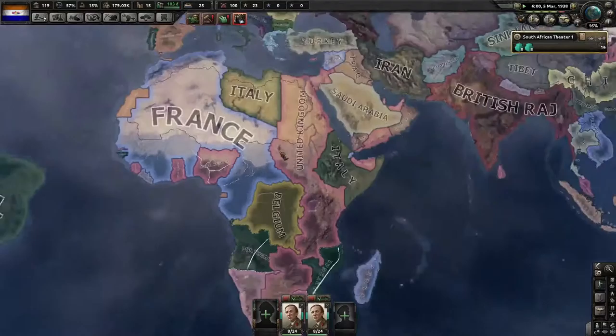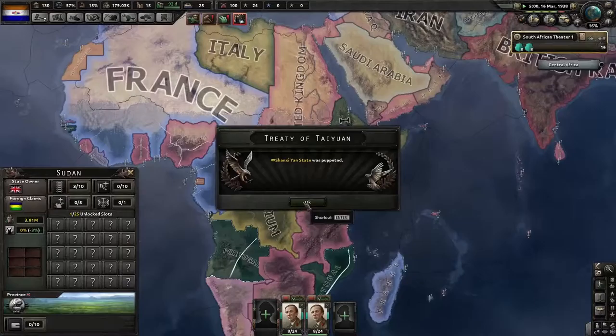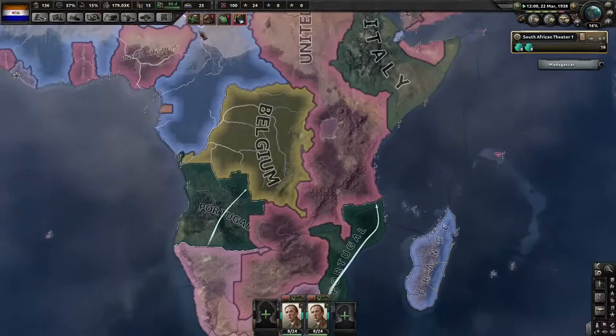We're basically going to take over the world. If I have to invade Italy and the Allies don't do it for me, I'll release Ethiopia and make it a puppet — same with Madagascar, that might be interesting.